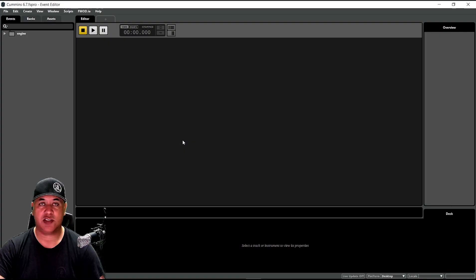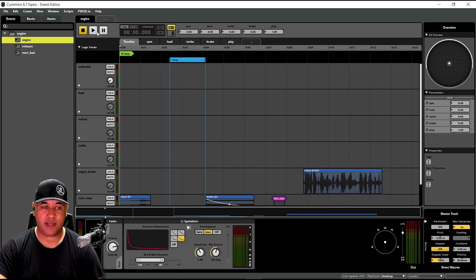You can see the Cummins 6.7 liter right here — I built this FMOD project straight off my Knight Rider platform. I call it a dirty engine; it's got the majority of the sounds you want in an engine: turbo whistles, exhaust brakes, things like that. But it's not super refined, and we'll hear that in a minute.